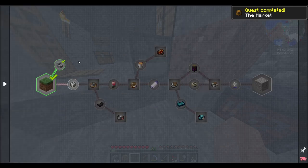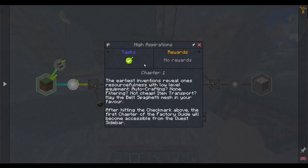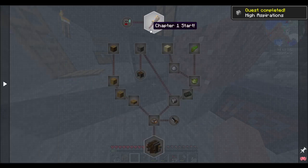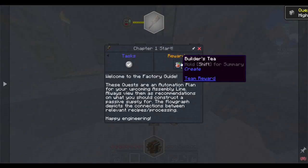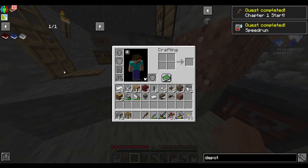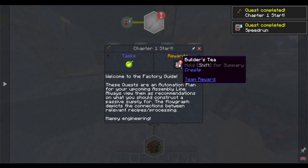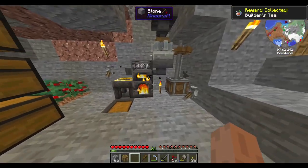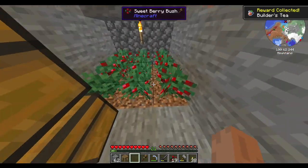None of that's super useful right now, so let's just go on to high aspirations, chapter one. I do want to take that builder's tea — I'll then put it away. Look at that process.